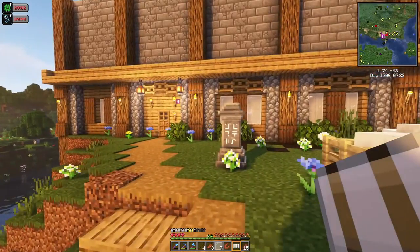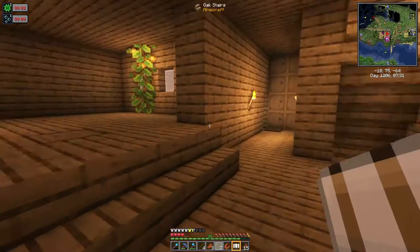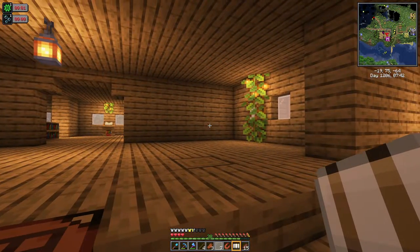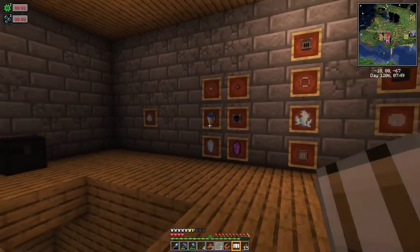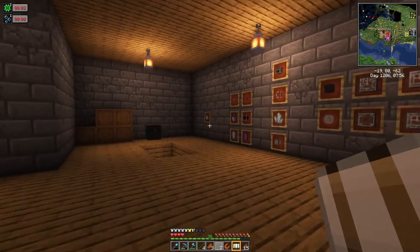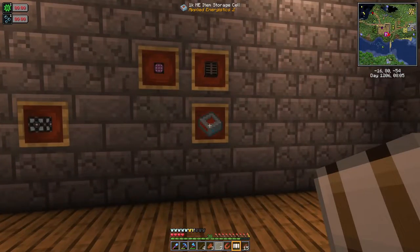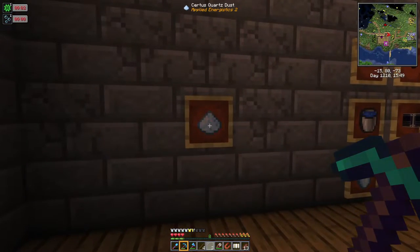In the last stream I got started on Applied Energistics 2, and every time I do a new world and get going on AE2 I fall in love with it all over again. I built a whole inscriber setup and some ME storage, but I tore it all down because we're going to do it all again in this episode. I'm going to go through all of the getting-started process — from getting your first certus quartz to inscribers all the way to your first ME storage — and we're going to demystify that in this episode.